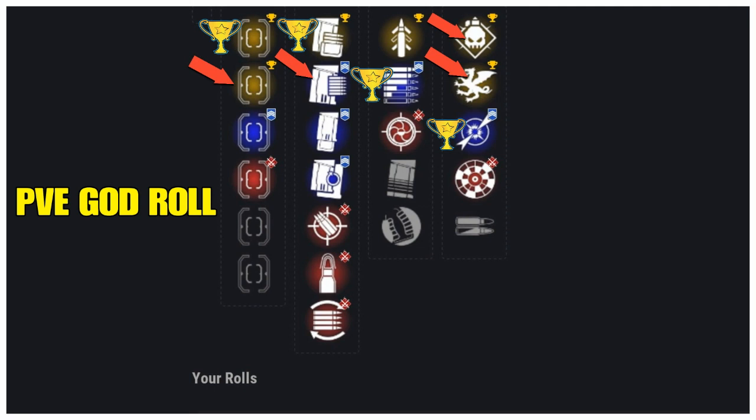Here's the PvE god roll — the ones in blue and gold are great traits, but the better ones have the arrow and the best one has the trophy. In line one, the best is Fast Draw HCS: plus 15 to handling, plus 5 to stability, plus 5 to aim assist. Next, Steady Hand HCS: plus 10 to handling, plus 10 to stability, plus 5 to aim assist. In line two, the best is Tactical Mag: plus 5 to stability, plus 10 to magazine, plus 10 to reload; then Appended Mag at plus 20 to magazine.